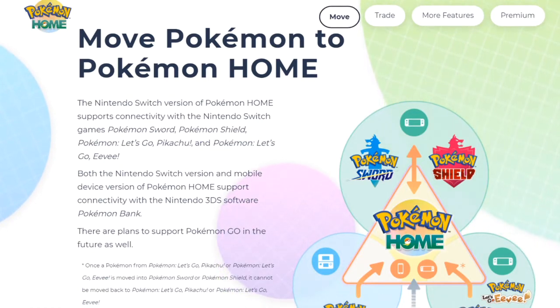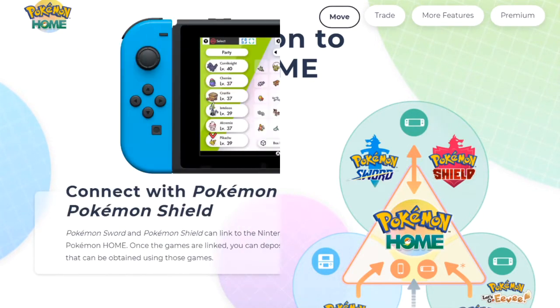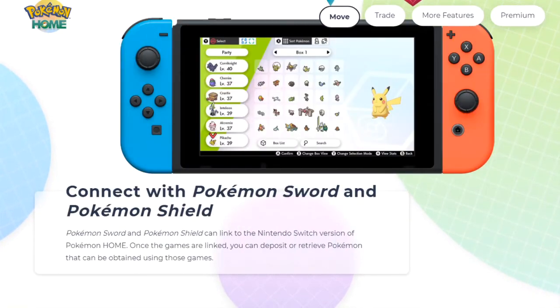There are also plans to support Pokemon GO in the future, but it won't be available at launch. In fine print it says: once a Pokemon from Let's Go Pikachu or Let's Go Eevee is moved into Sword and Shield, it cannot be moved back. This is the same as Pokemon Bank — if you moved a Pokemon from X and Y into Sun and Moon it couldn't go back, because the games won't register those new moves and mechanics.